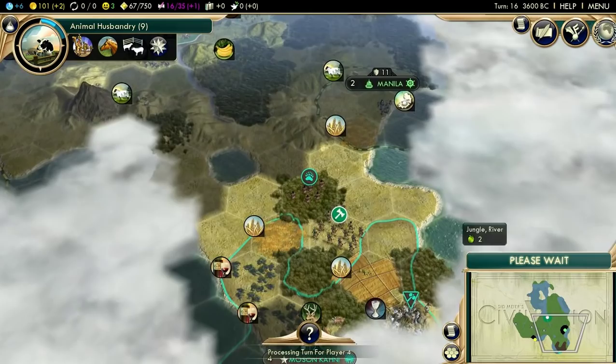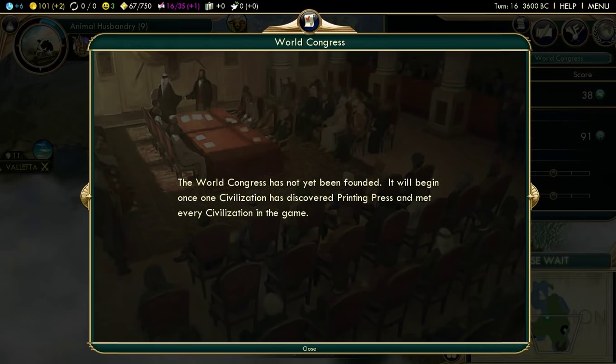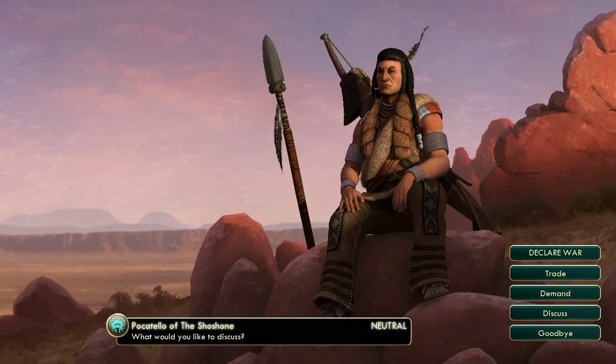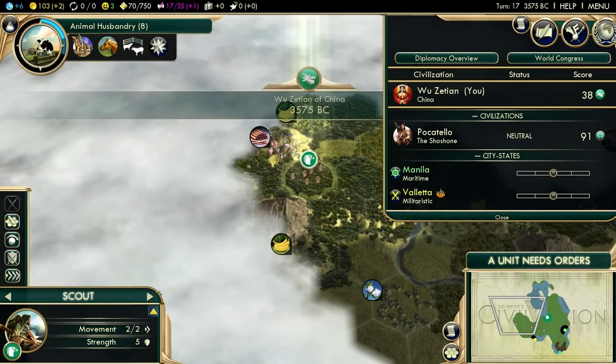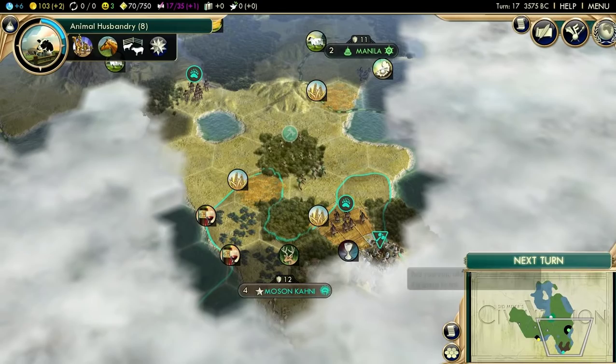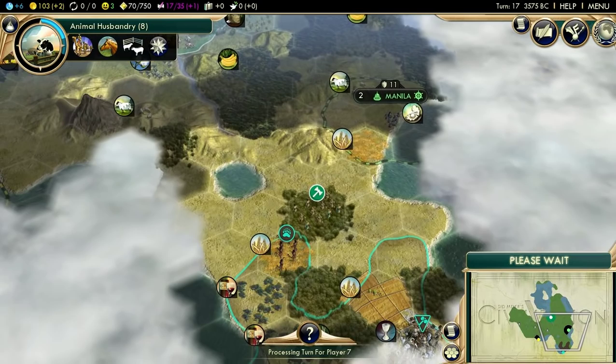I'm surprised he hasn't built a settler yet - he's probably working on it right now. Knowing him, he probably has selected Liberty as his opener. He hasn't gotten one yet. Pocatello is annoying because he steals a lot of territory. However, he's also not super aggressive. I probably won't have to gear up for a super early war - it's not like I got Shaka next to me.